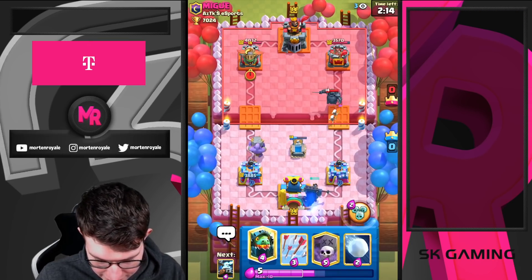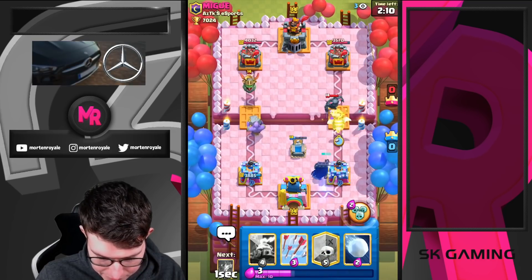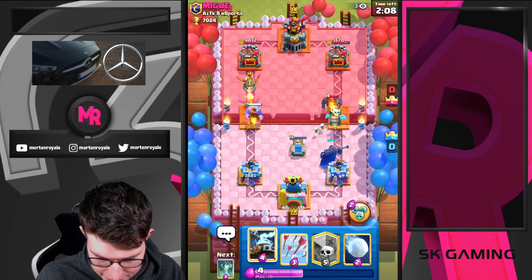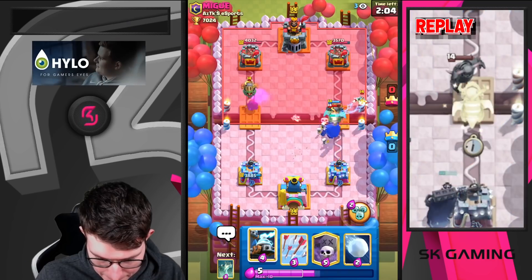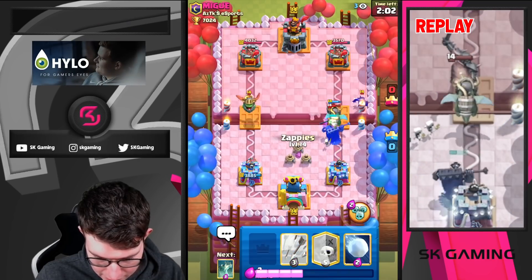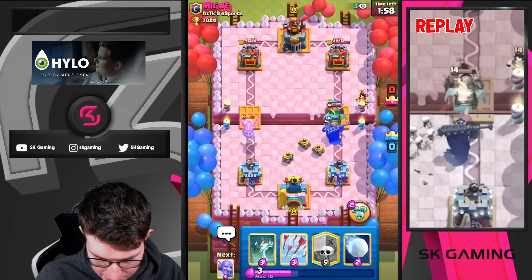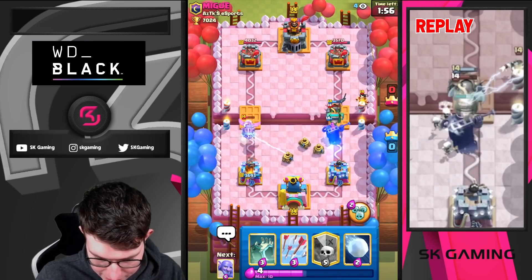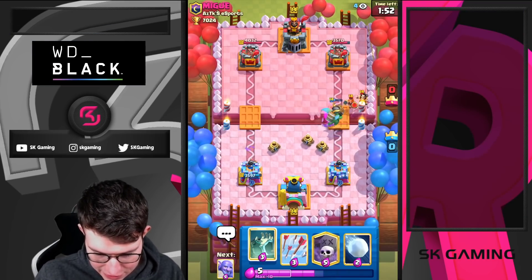Going Inferno high — let's see if he has Arrows. He does, but I kind of got lucky there. Let's go Zappies here — it's completely fine. I think we would have had a better situation. Tombstone again. Let's just go Bowler like this. Oh my god, inhuman reaction! I think it was honestly a perfect Bowler placement — couldn't have done it any better.